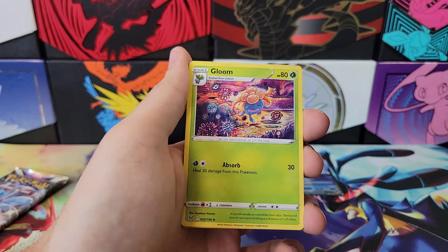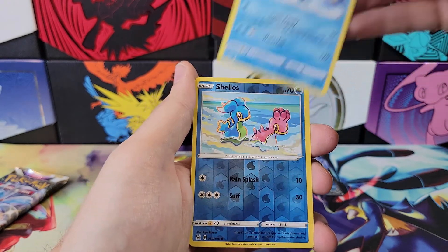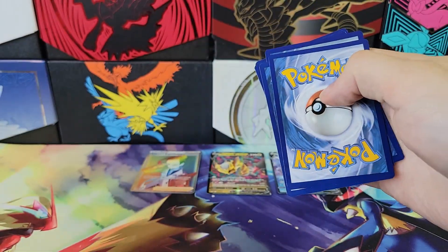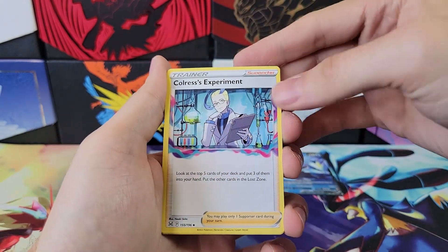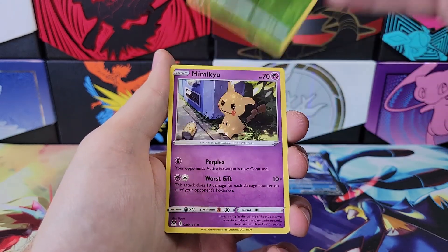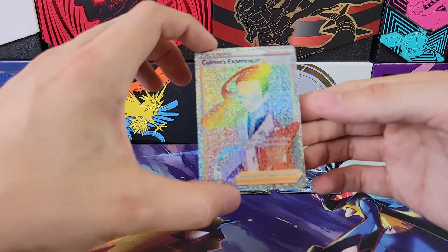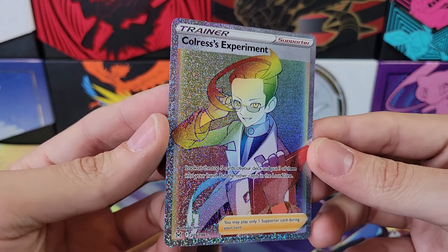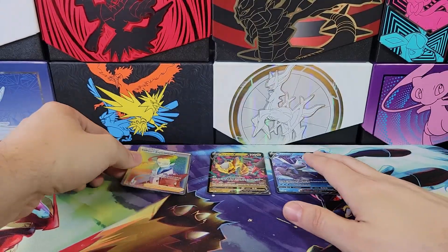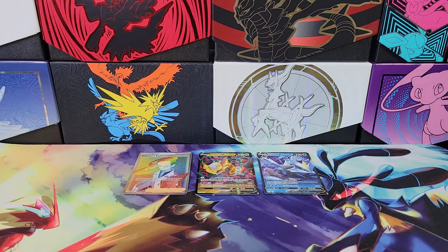I still have not pulled a Radiant Gardevoir. I would like to pull one, even though the value is terrible — I'd still like to pull one. Zoroark. Last pack — see if we can get something. Cholrus, we've got Silcoon, Machoke. Looking out over the beautiful landscape, we've got a Kaskoon and a Mimikyu. So let's take a look at this Cholrus again — getting a Rainbow Secret Rare out of an ETB is very nice. So there you have it. If you like Pokémon, I have five Booster Box openings coming up, so make sure to subscribe, and I'll see you guys in the next video.